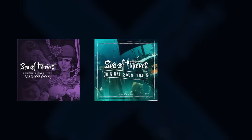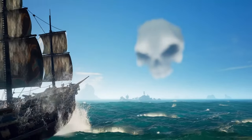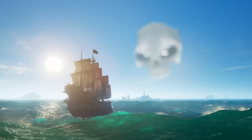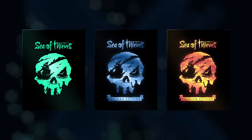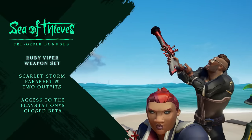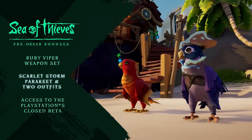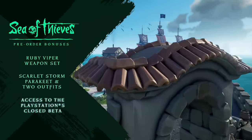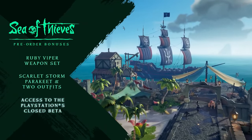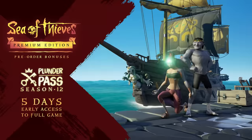There are even more rewards — if you pre-order any edition, you'll gain access to the Athena's Fortune audiobook, the Sea of Thieves Digital Soundtrack 2024 edition, and the Rough Guide to Sea of Thieves eBook. Additionally, if you pre-order any edition on PlayStation, you'll get the Ruby Viper weapon set, Scarlet Storm Parakeet and two outfits, and access to the PlayStation 5 closed beta. The Ruby Viper weapon set is essentially a red reskin of the Obsidian set, similar to the pre-order bonus for the Xbox Edition when it first came out.